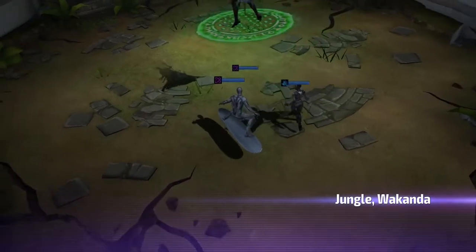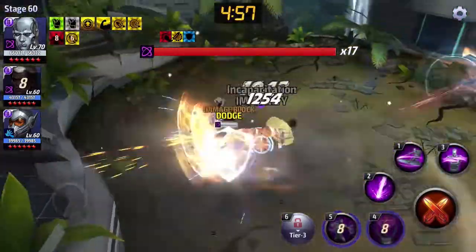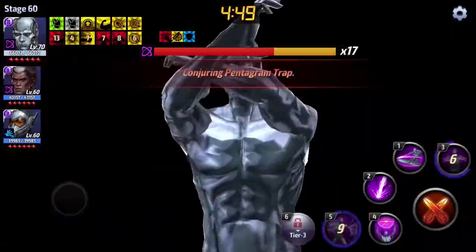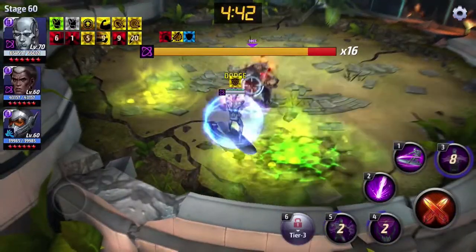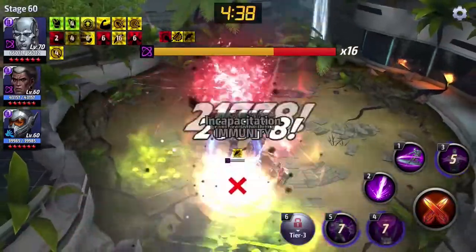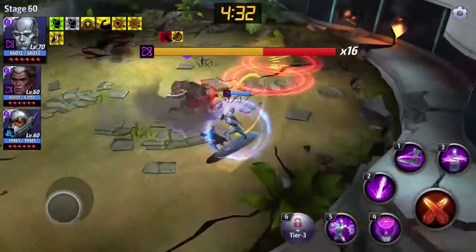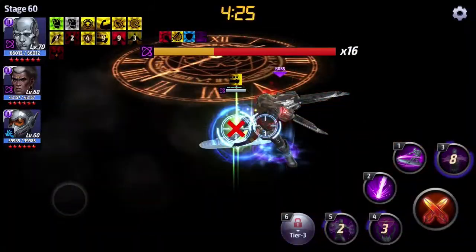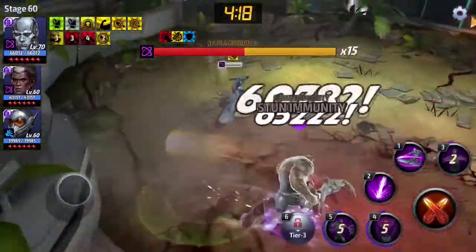I'm going to take Silver Surfer into some World Boss content, which is what I'm most excited about. We're going to take him against a stage 60 boss called Obsidian. We'll give him the Dr. Voodoo lead so that his all defense down goes up to 91%, and Wasp's passive so that the Blade Twisters are less annoying. We go into the five and into the four — look at all that damage. That's the all defense down working. We're going to try to use the puddle to get the third skill off as much as possible.